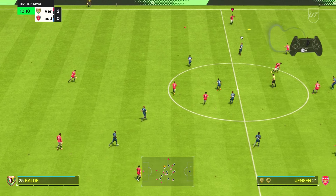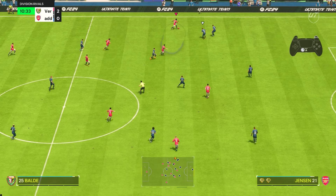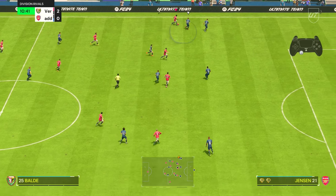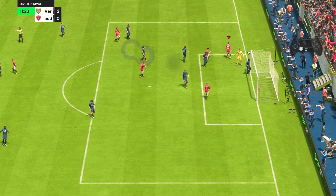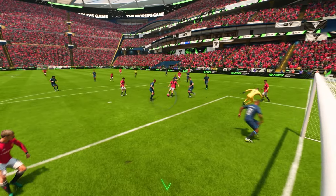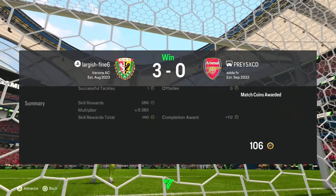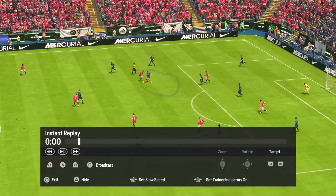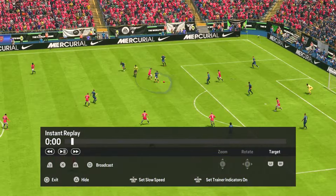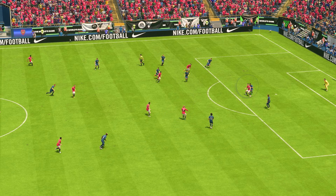I rely on player locks too much — I use them way more than I actually need to. They're so good, but you can almost get into a catch-22 where it's like I didn't really need to play a lock there, I could have just played the pass. A viewer left a comment asking me to show how to play without player locks because they're in Division 5 and finding it difficult to create chances organically. So I'm going to try and play these games using just L1 to trigger runs and R1 to bring players short.